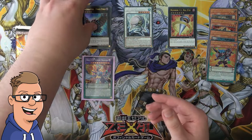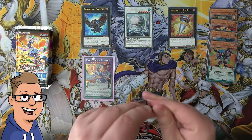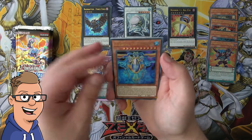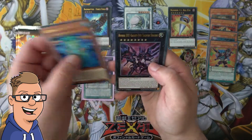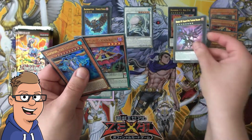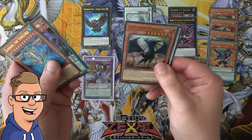There's a little bit more on the play mat now. Which one of these cards is your favorite that I've pulled so far? Let me know in the comments down below. A Saion the Time Lord and Number 107: Galaxy-Eyes Tachyon Dragon — think that's a pretty good pull, it has a long name. Another actor and we have a Judgment Dragon.